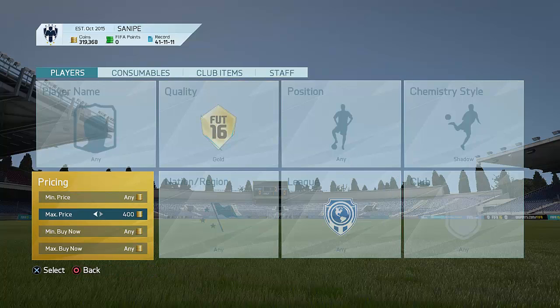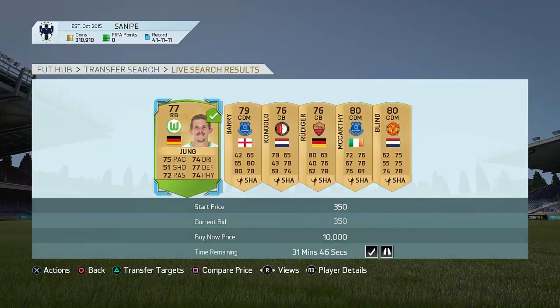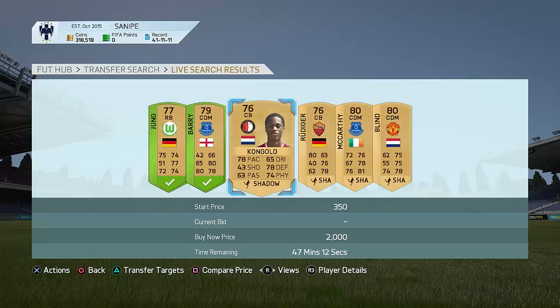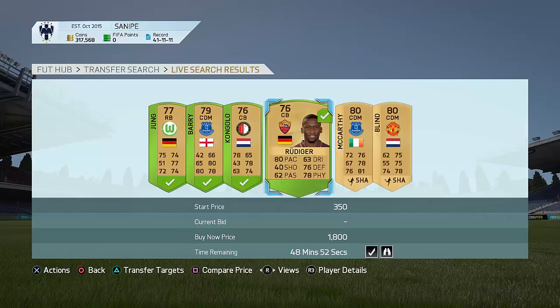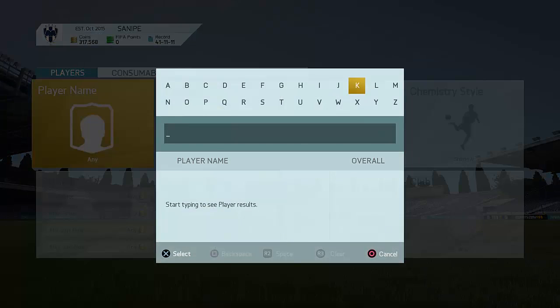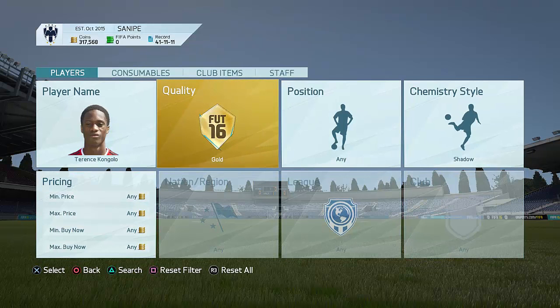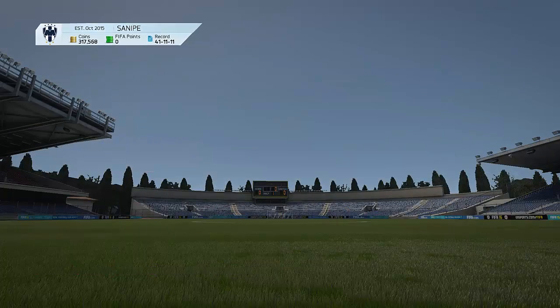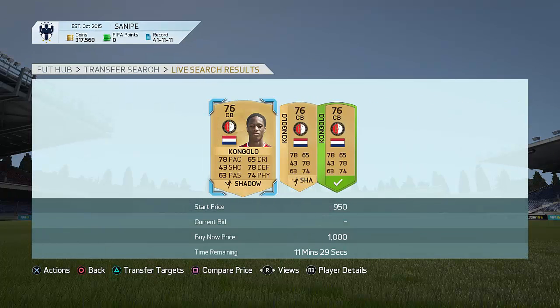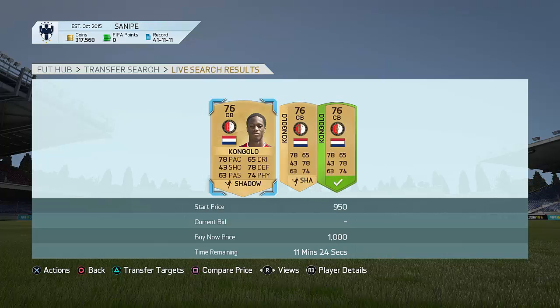For Shadow Cards, go to maybe 500 coins maximum price and just keep on bidding on literally everything you see — this guy for 450, this guy for 400. Even if you get a card for 450 or 500 coins, they're not going to have many more Shadow Cards on the market. Let's say I get this guy Kongolo here for 450 coins — I don't necessarily have to sell him for 600 coins. Let's have a look at him on the market. The next one is actually going for over 1,000 coins, so some of these cheap ones you're winning are going to sell for around 1,000 coins.